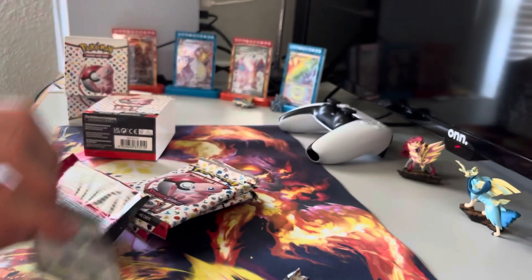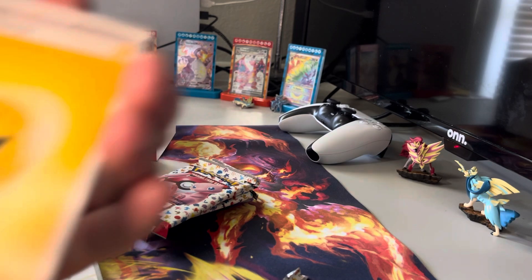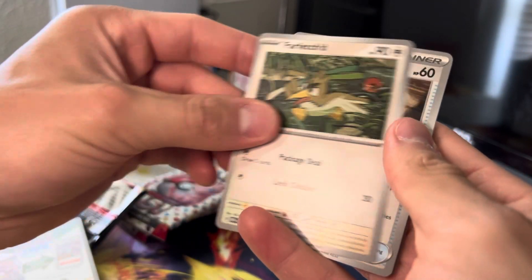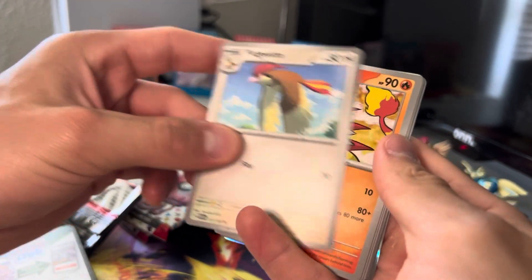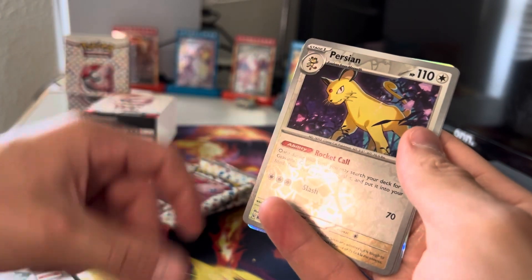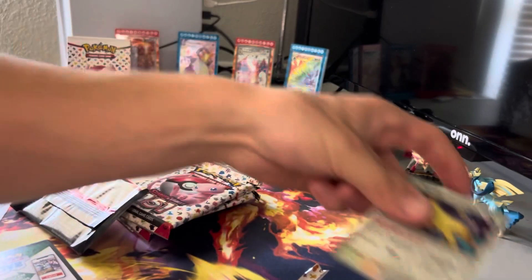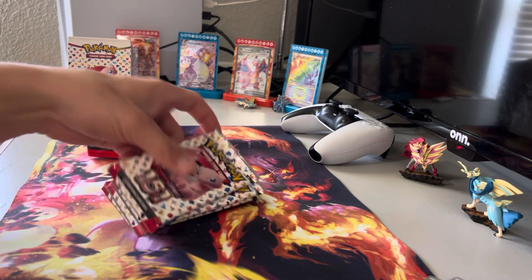First pack — code card, one to the front. Lightning energy, Farfetch'd, Old Amber, Pidgeotto, Magmar, Haunter, Hitmonlee, Wartortle, Persian, Raichu, and a holo Starmie. Next pack.